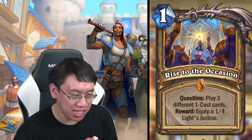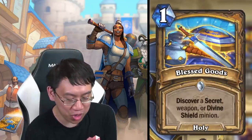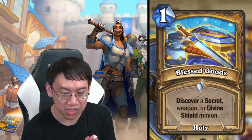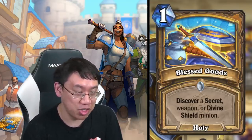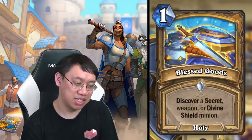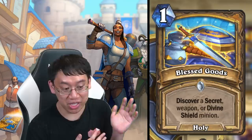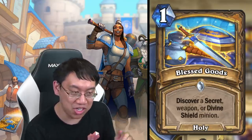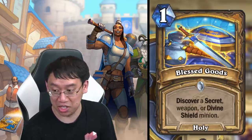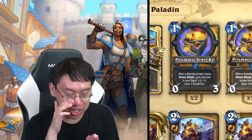Paladin is really playing into both the quest line and the divine shield line. First is Blessed Goods: one mana holy spell — which means you can fetch it with Knight of Anointment. Useful since there aren't many good holy spells. It fits the quest line as a one-cost spell. It will always give you a secret option, and you can also find a weapon or divine shield minion — which could be useful since you have Prismatic Jewel Kit and really want to push the divine shield theme.